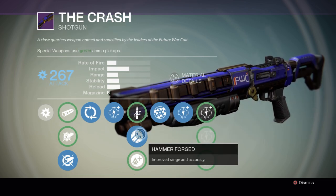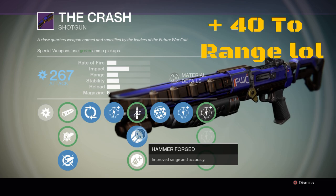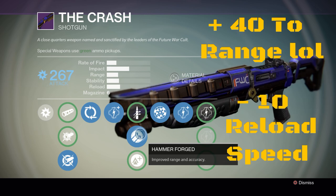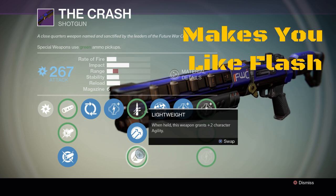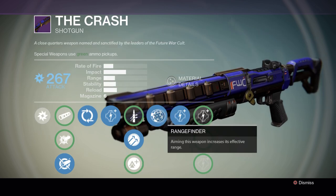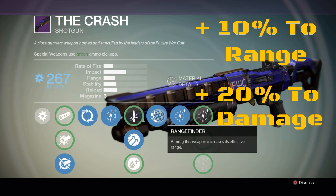Hammer Forge — improved range and accuracy. This gives you 40-plus points in range, which is pretty damn good, but it takes away ten points in reloading speed. Lightweight — when held, this weapon grants two character agility, making you a little bit faster. Rangefinder — aiming this weapon increases its effective range. This perk is really damn good; it adds ten percent more range and twenty percent more damage falloff.